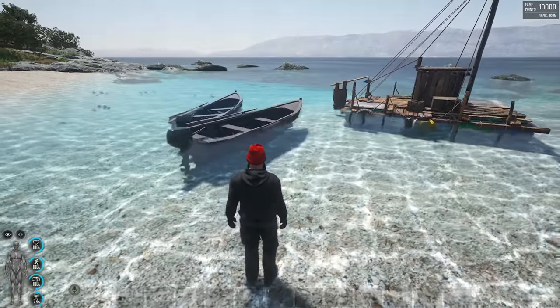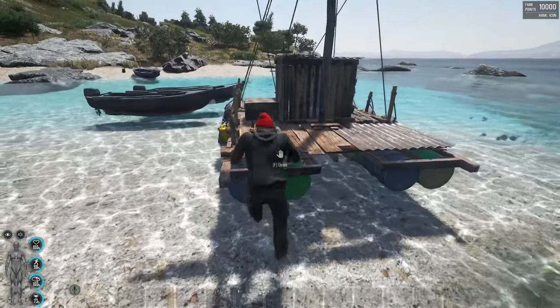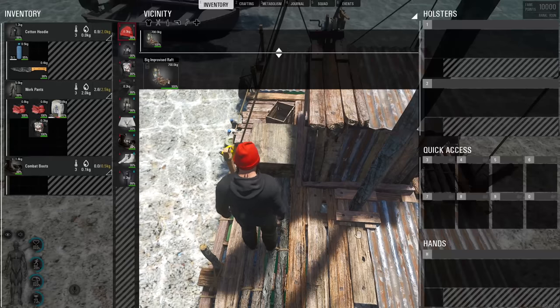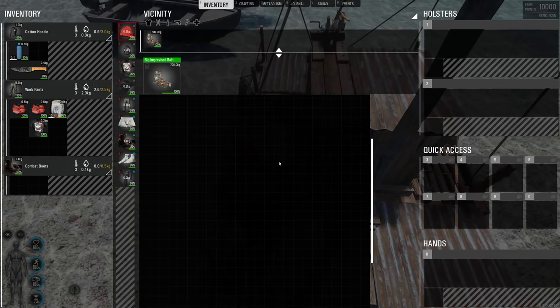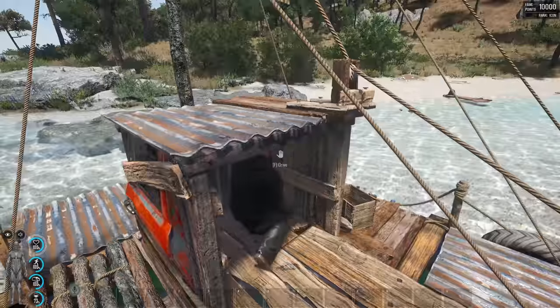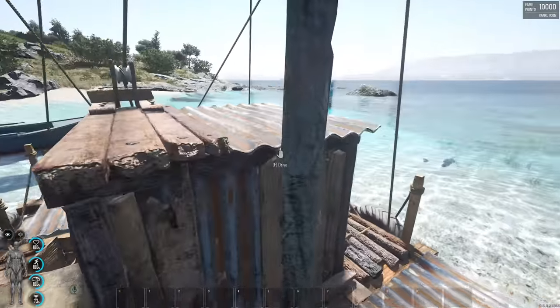Boats do have storage space as well. This one here has the largest storage of them all — look at the size of it, you can do a lot with this. Also, if you're under fire, you can go in here and actually get away from the fire and sit in your little compartment.